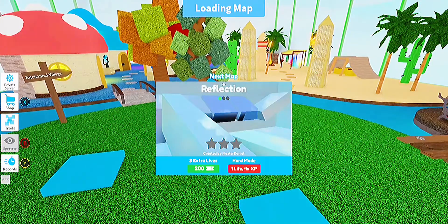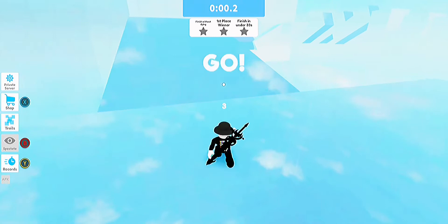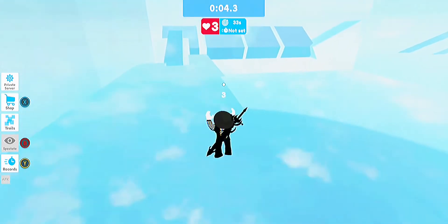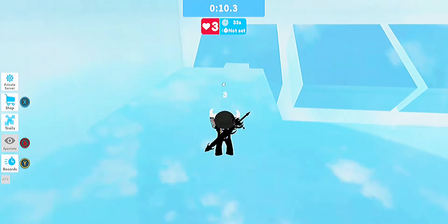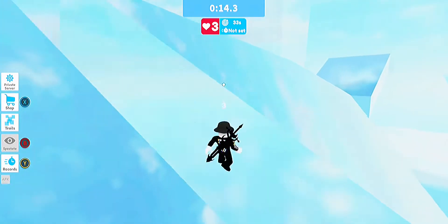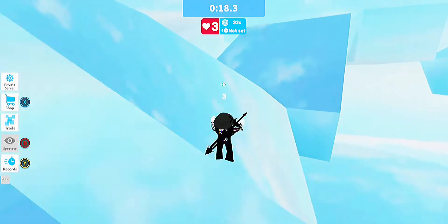Our last map for the day — oh, Reflection. Looks like a glass map, okay I'm down for this. Whoa, it is really bright, like light blue. We're starting off — you can see the map from up there. Let's jump up here, jump to the right, and then jump to the left. This is like one of the things from Speed on four, so I think I know how to do this one — you just jump on these ones right here, jump on here.